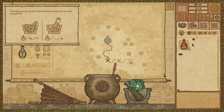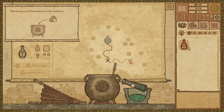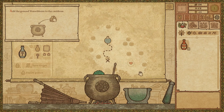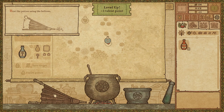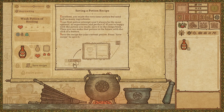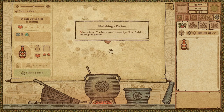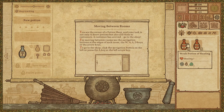Nice — fine. To the cauldron. Completely grind the water bloom. So we can grind it up — does it make the same thing? And finish the potion. Nicely done! It's the same thing, same outcome.